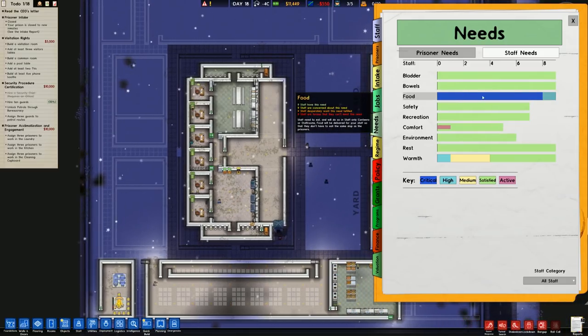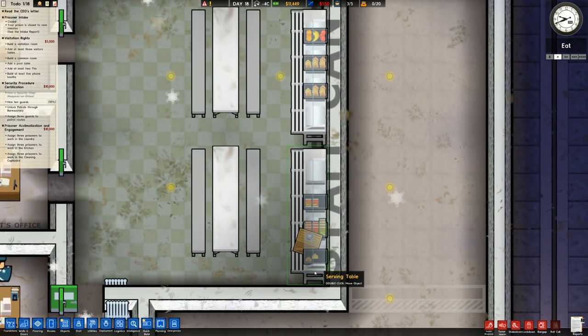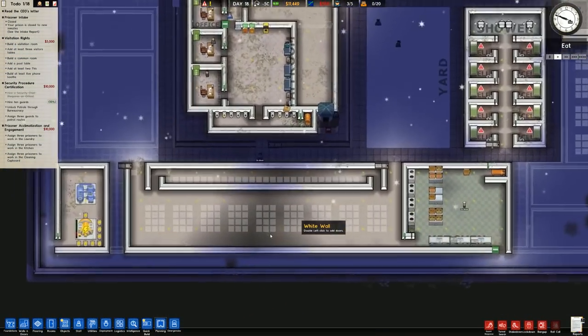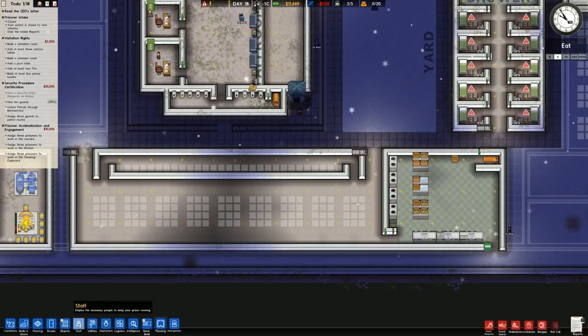Looking at our staff needs we have a critical issue on the food - that is a problem. I know why they're not being fed: there are currently no serving trays. That's a bug that can happen in the game, which is why I don't know when you put staff needs on. That bugs back. Okay, so what I'm going to do is go over to our rooms and then to canteen.